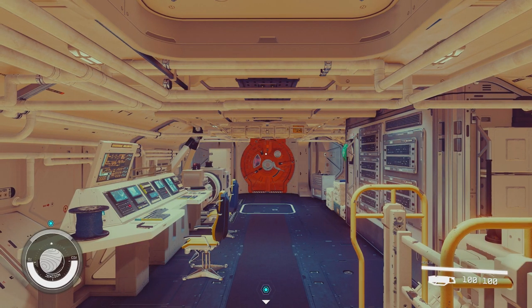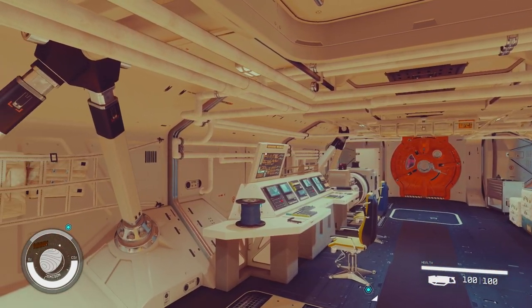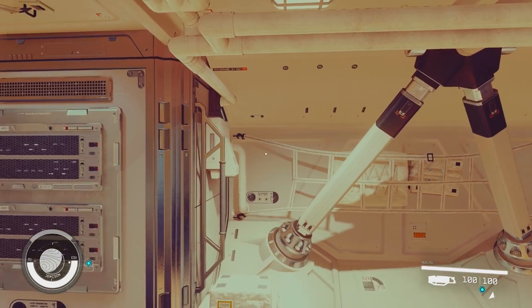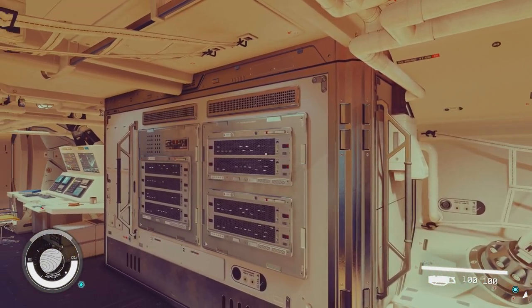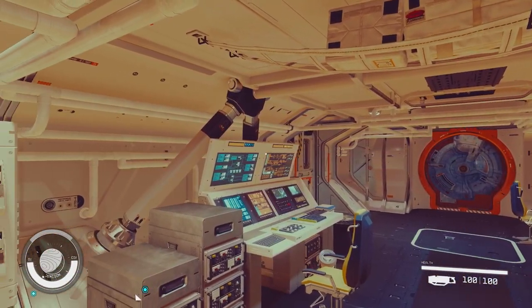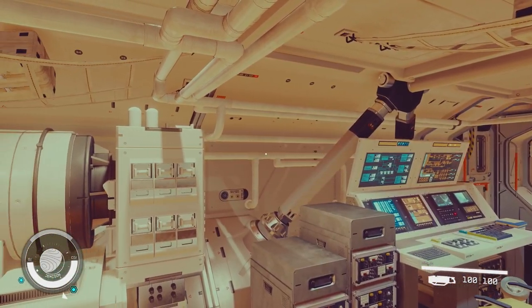Upon entering the Shield Breaker you are welcomed with what appears to be a control room for all of the crew members. This will help you improve your crew that you have in your ship, and as you can see it's got a door at both ends — a secure door and a door on the side panel as well.